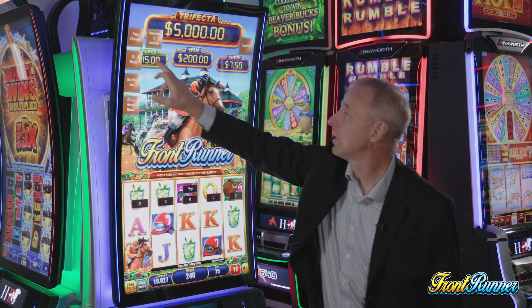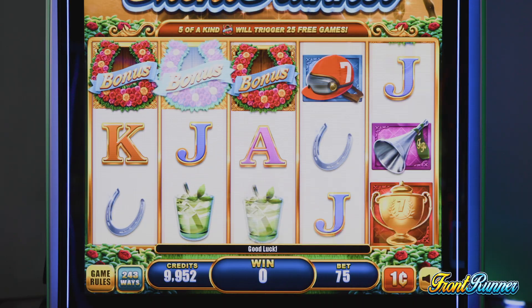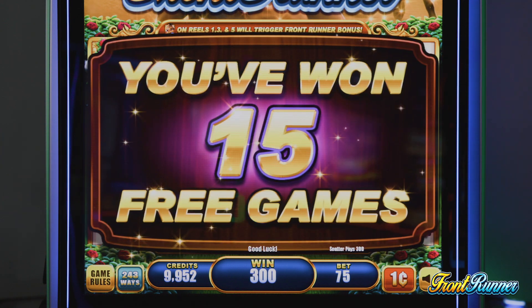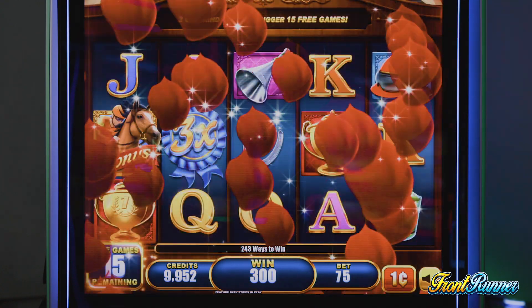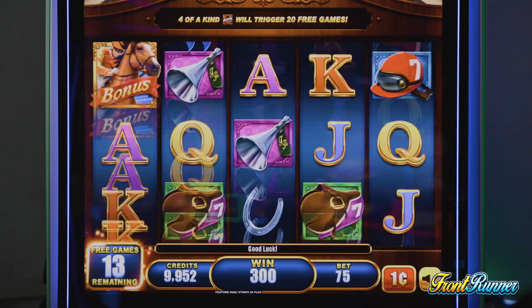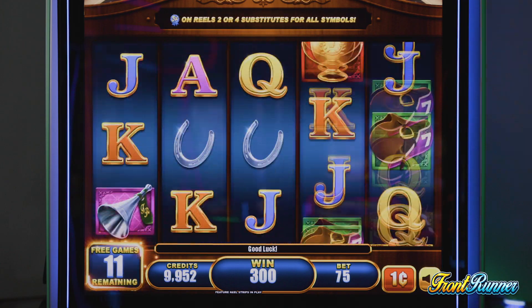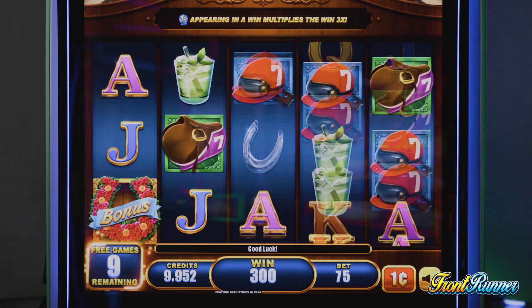Now let's look at the free games. Horseshoes on reels one, three, and five — or one, two, and three — will trigger 15 free games. During free games you are more likely to trigger the horse race than in regular games, and you can see the 3x multiplier on reels two and four. You can also re-trigger additional free games: three, four, or five scattered bonus symbols will trigger an additional 15, 20, or 25 free games.